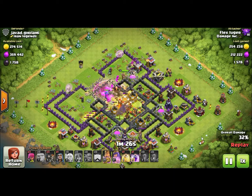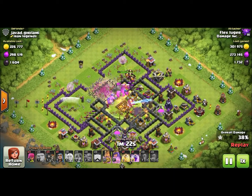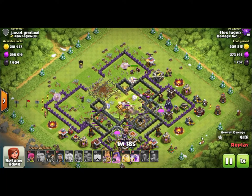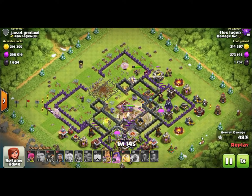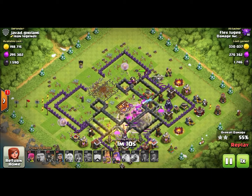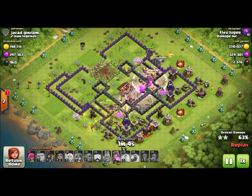Bowlers and the queen are two of the best troops to use in tandem with healers. The reason is the range of their attacks — the queen attacks with her crossbow and the bowlers throw rocks, and they both have really long range.